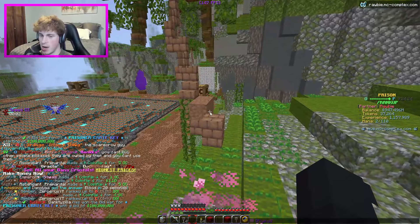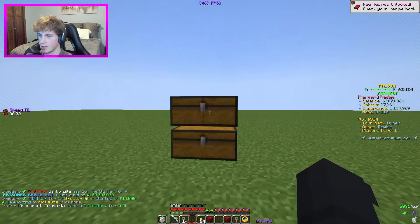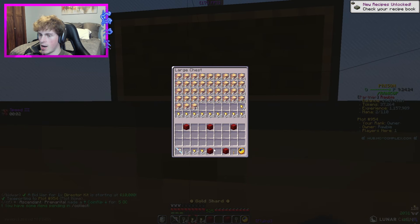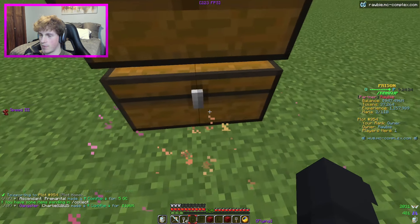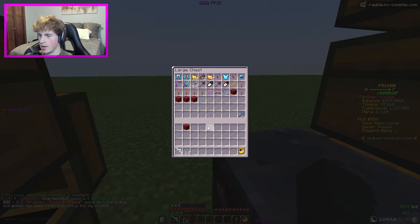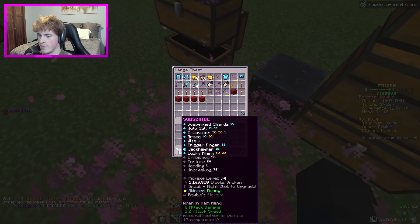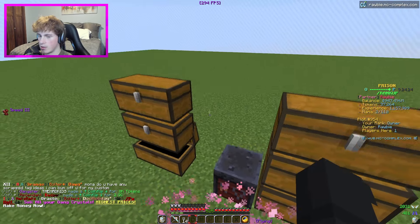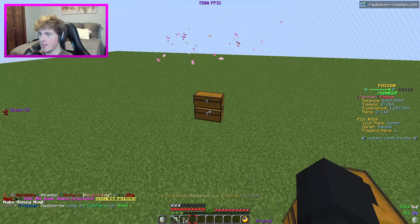I've just been saving them at my plot. We also got on the dot two stacks of gold charges, which is actually pretty impressive, and we got five value crystal pouches. We're just going to store those in there because I'm not in a gang or anything. And I got a vote key - I have no idea what I got that from.